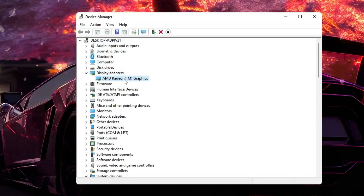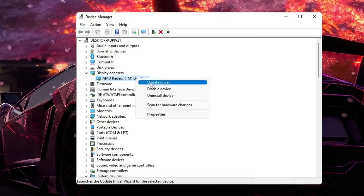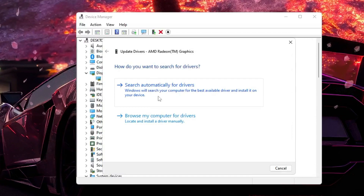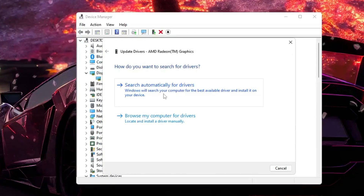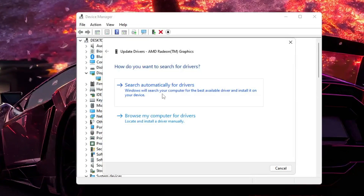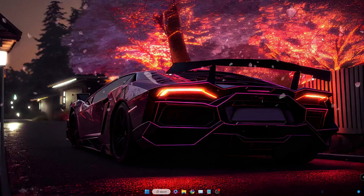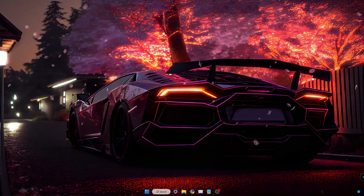It will display whichever graphics card you are using. Right-click on it, choose 'Update driver', then click 'Search automatically for drivers'. If updates are available it will update automatically, and if it's already up to date it will let you know.